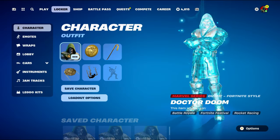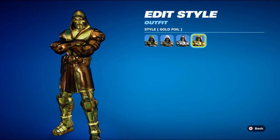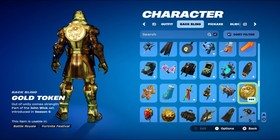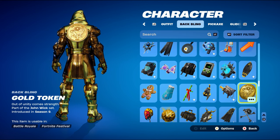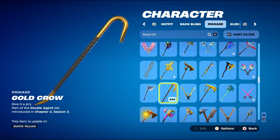Now for the gold foil style — the last super level I own. It has two different shades of gold, which looks pretty cool. The back bling is Gold Token, part of the John Wick set from Chapter 1 Season 9 — obtained by completing challenges in the John Wick Bounty LTM. Any other gold-themed back bling would work since it's hard to match the exact gold tint of this style. The pickaxe is Gold Crow, part of the Double Agent set from Chapter 2 Season 3, used for the black and gold design.